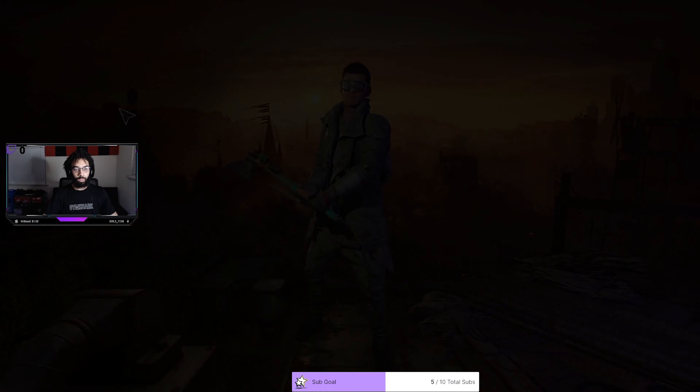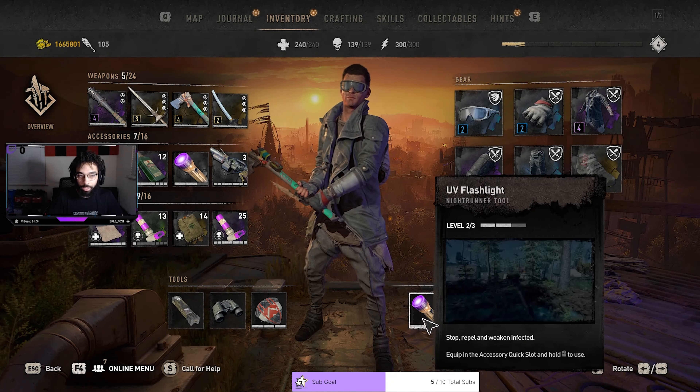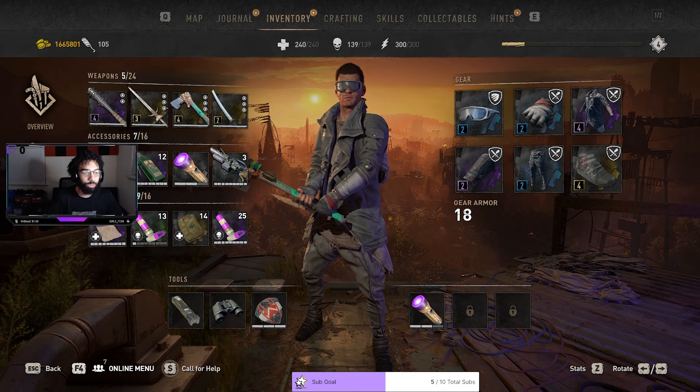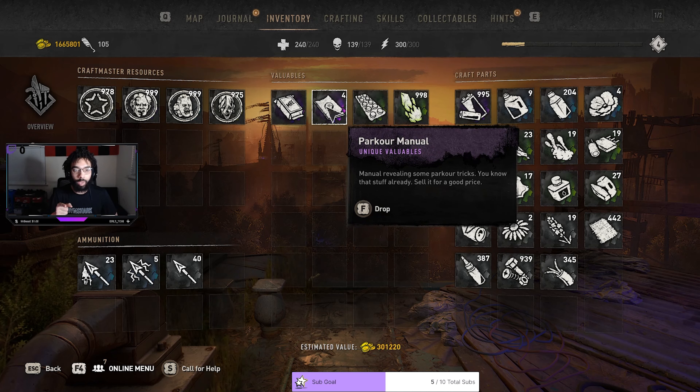Basically, the way the duping glitch works: you can use it with anything — gear, consumables, accessories, weapons, or anything in your backpack. You can't use it with your tools though. For the purpose of this video, we're going to turn these parkour manuals — these valuables — from four to eight.